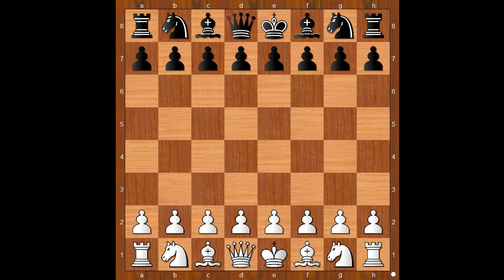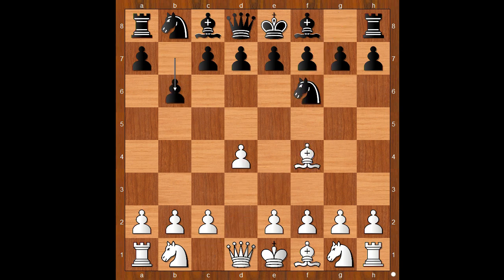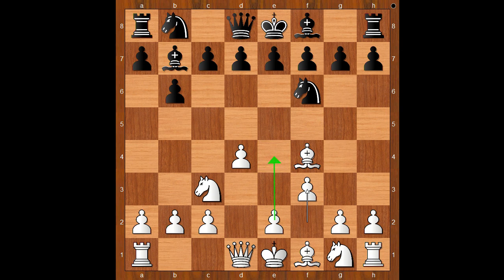Eduard had white pieces and he started with d4. Stephenson played knight to f6. Bishop to f4, b6, knight to c3, intending e4 maybe. Bishop to b7, controlling the e4 square. f3, insisting on e4.